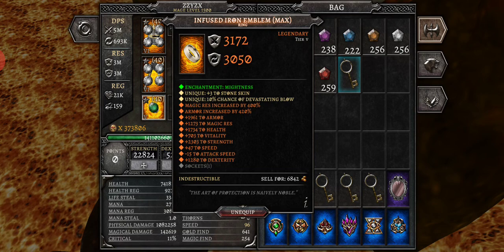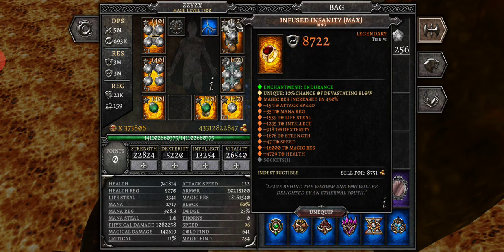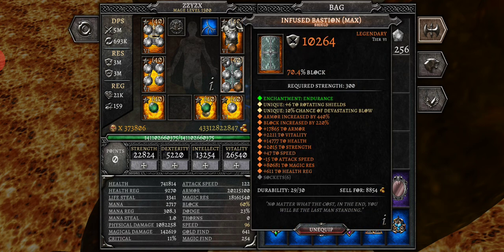I've talked about Soul Crusher before. I've got the Iron Emblem for Stone Skin and with a Katana in it, and the Bone Necklace because I need mana — it also has a Katana. Then I have Insanity infused with a Katana.